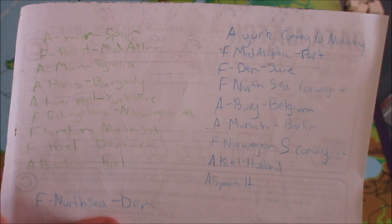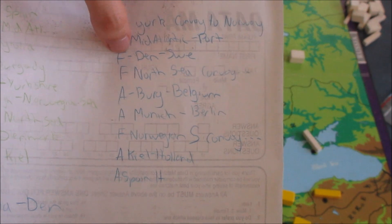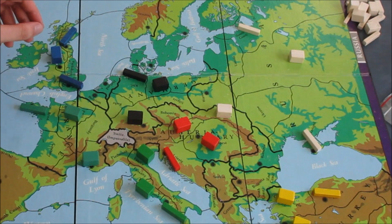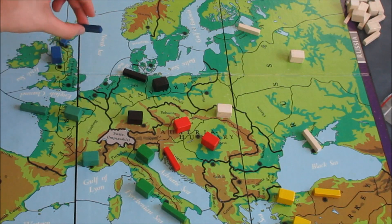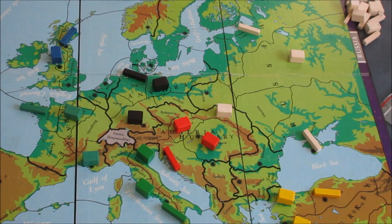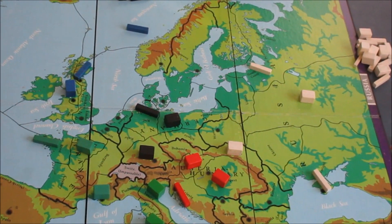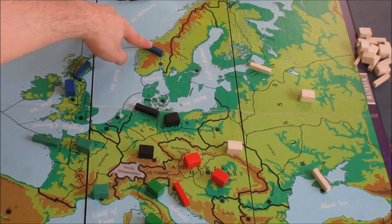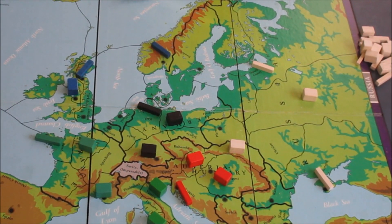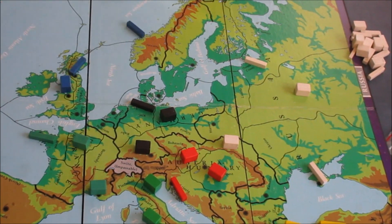You list an army. For example, if you had a fleet moving from — let me move the camera so you can see — so if we had a British fleet here and it wanted to go to Norway, you'd write it as: fleet in the Norwegian Sea goes to Norway. That's how you write a command.